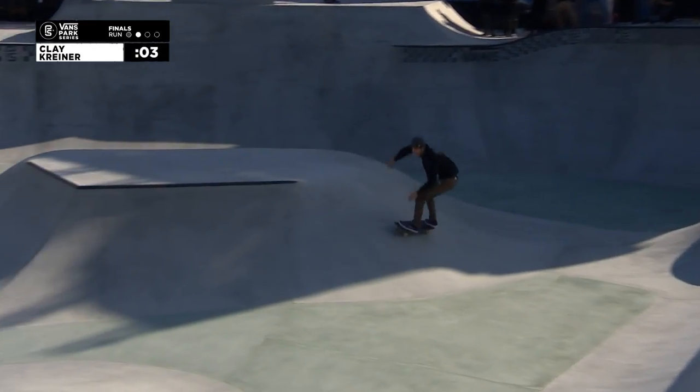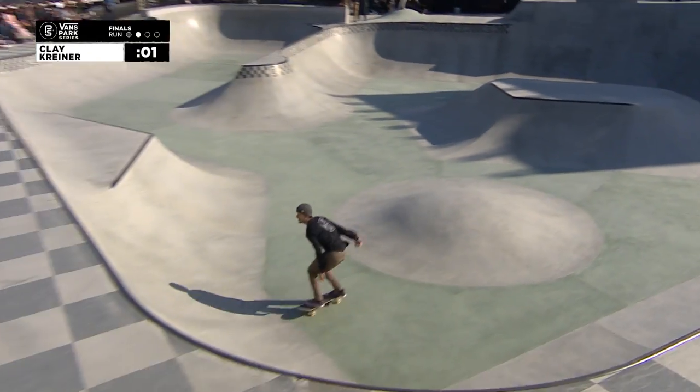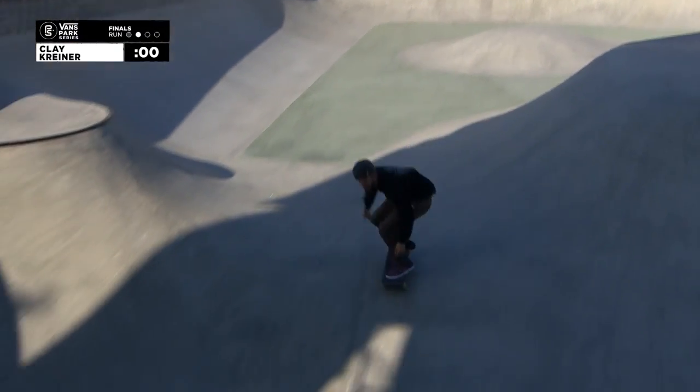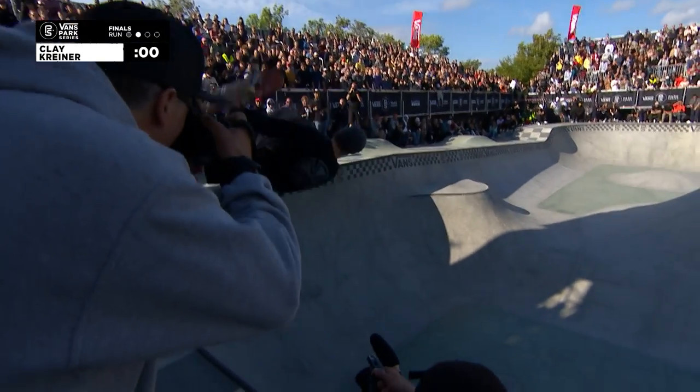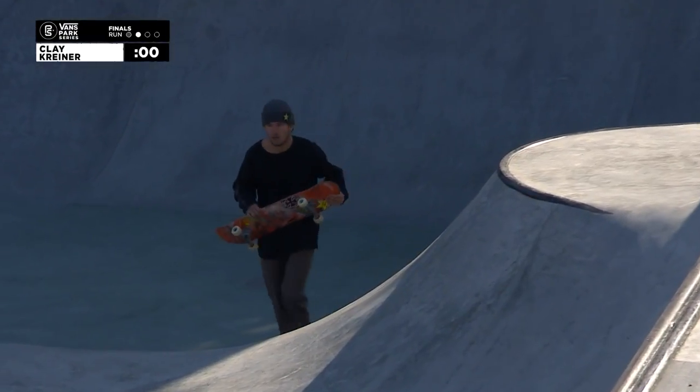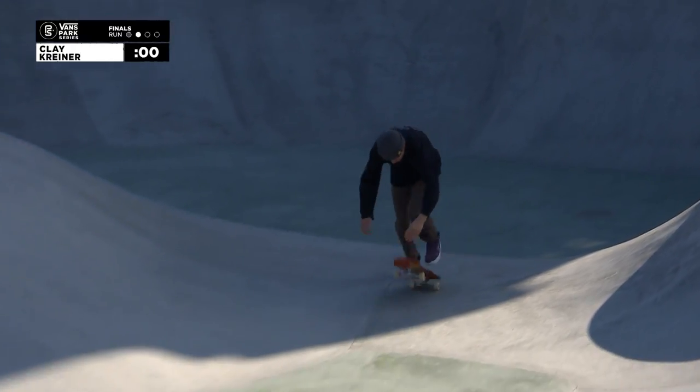Nice frontside bonus, landing a little bit low, kind of losing his speed. This is going to be the last trick right here with the lead to tail, back into the deep end — this is going to be after time, unfortunately. Wow, he went for Nick Cliff's body barrel 540. Keep your eyes peeled — that's his kind of signature.